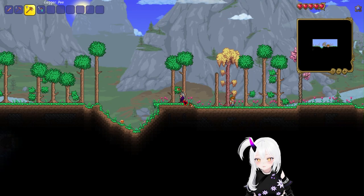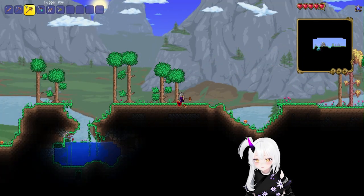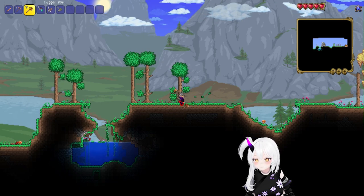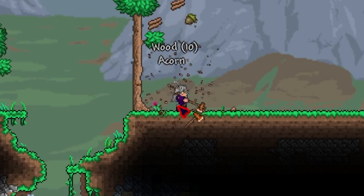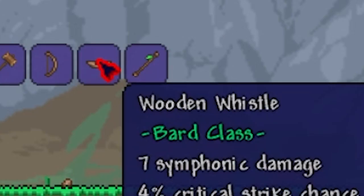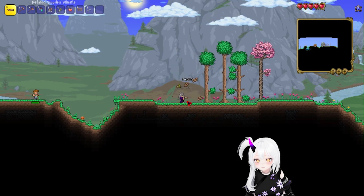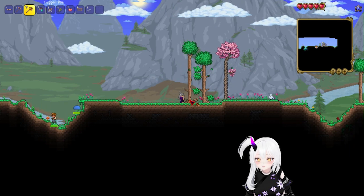Thorium got released, and despite me already having a different playthrough, I guess I will just parallel them out. Since we're talking about the Thorium mod, with the menu classes it would be weird not to pick one — especially when it's the class I wanted to play for a long while. You guessed it right: it's the Bard class. As far as I've watched, I would need to get a lot of cobwebs for the Bard class, like really lots of cobwebs.